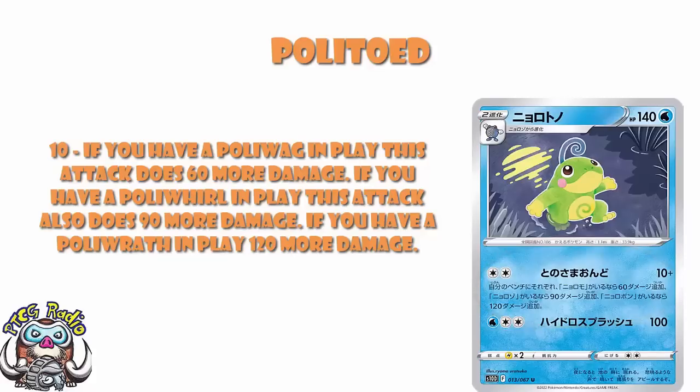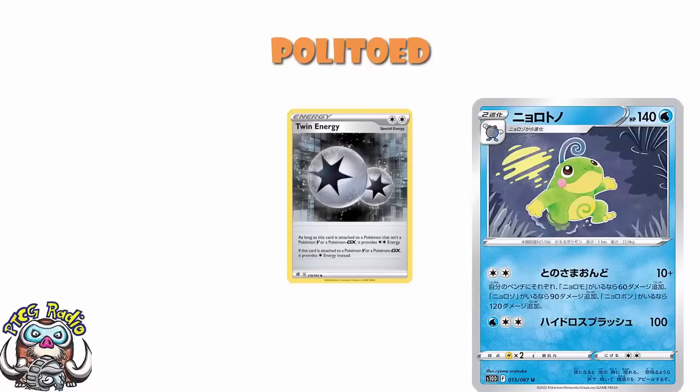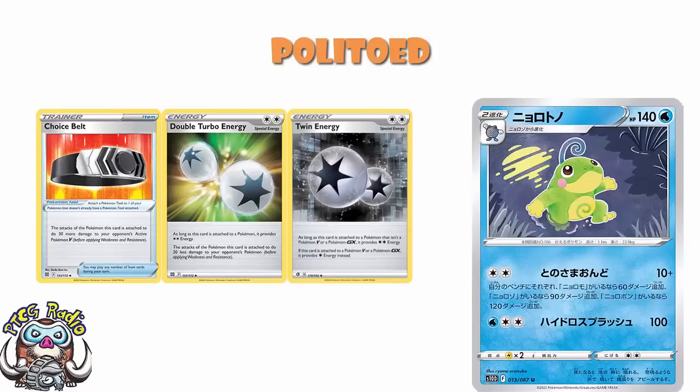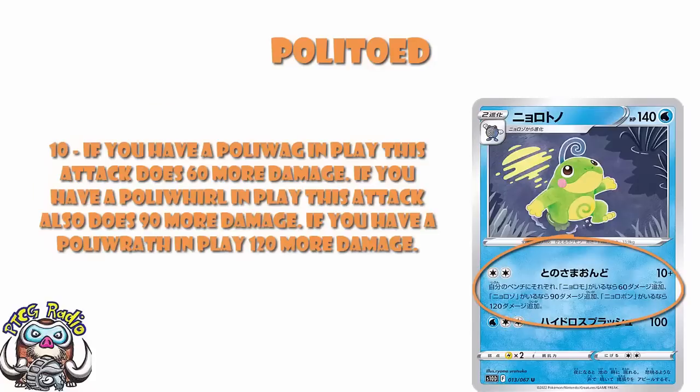The good news is, in terms of paying the attack cost, we can use twin energy, which will pay it nicely. But we'll also be rotating — this is going to be in Astral Radiance, coming out at the very tail end of May. End of August, beginning of September, we are going to be rotating. And when we hit rotation, we're going to lose twin energy, and that is going to suck. We will still have double turbo energy, and it's a bit weird — that means you do 20 less damage, which will still get a lot of V-stars and any Pokémon V. But it will miss out the real high-end Pokémon V-star. Then again, you can just add a Choice Belt, which does an extra 30. Essentially, you're using Choice Belt to offset the less damage from double turbo energy. That's clearly not an ideal situation, but it's really not the end of the world.